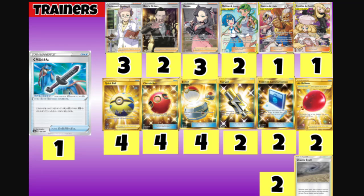We play two Mallow & Lana as a switch that also heals 120 damage. We play one Guzma & Hara to search for a Stadium card and a Special Energy in the same turn. We play one Caitlin to recover one of your Supporters and draw three cards.